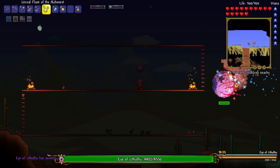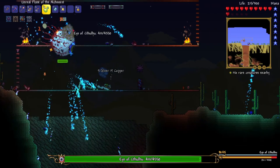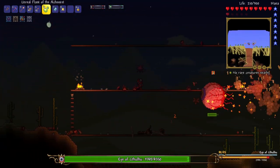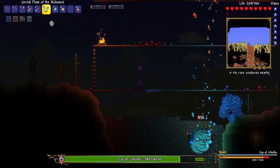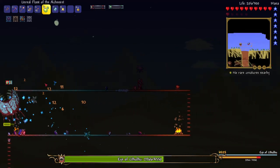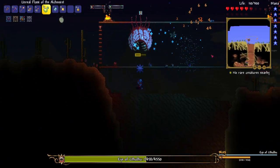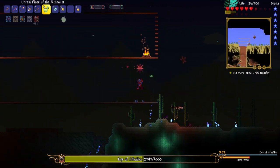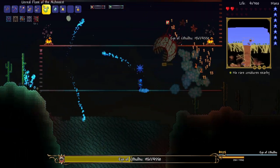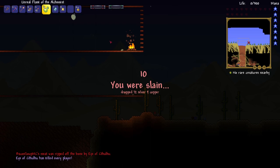Here's the Eye of Cthulhu — it's a lot easier than I remember it being. Of course, I'm still getting hit a lot, which is less than ideal. He's going to be in second form for not too long, which is when it starts to get more difficult. That was really risky going into the underground desert right then. I'm not winning this — nope, nope, nope. That was close.